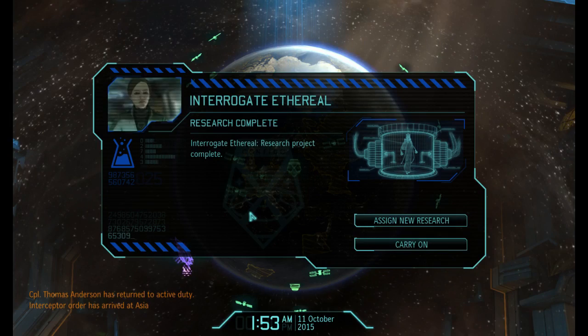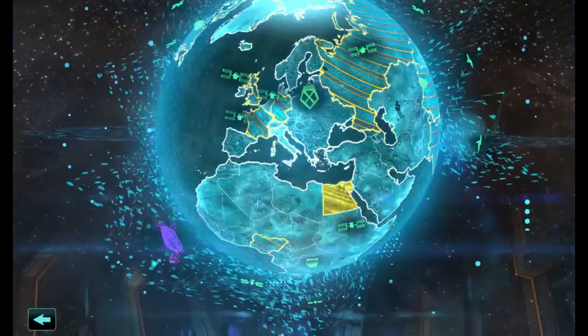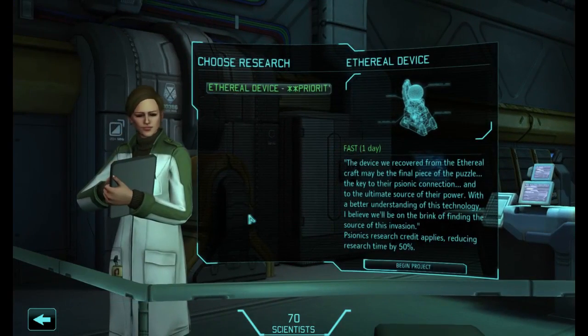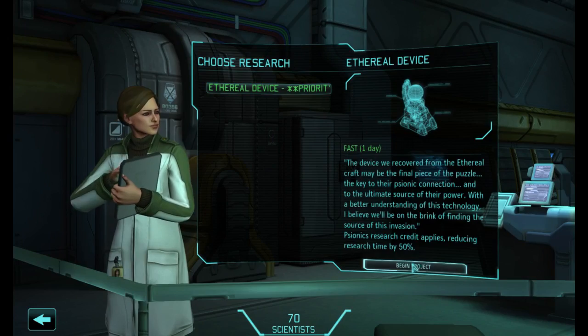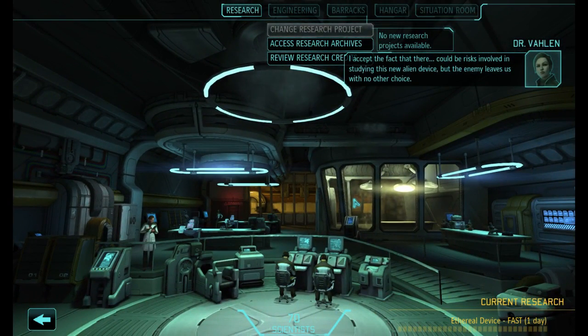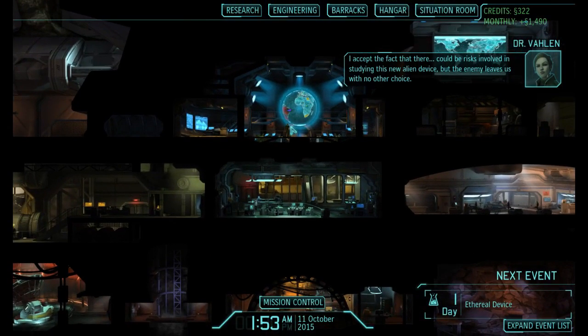Scanning. Interceptor order. Assign new research. All technology research credit. Fair enough. Unusual powers. Looks like we're examining this — I accept the fact that there could be risks involved in studying this new alien device, but the enemy leaves us with no other choice.